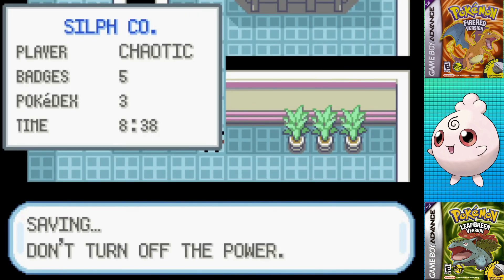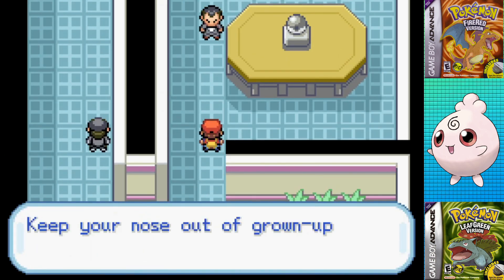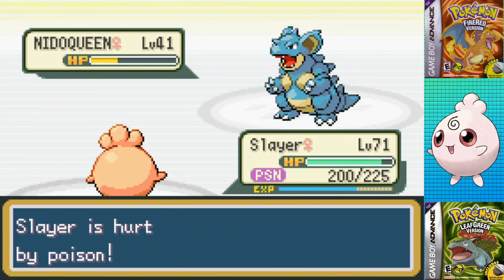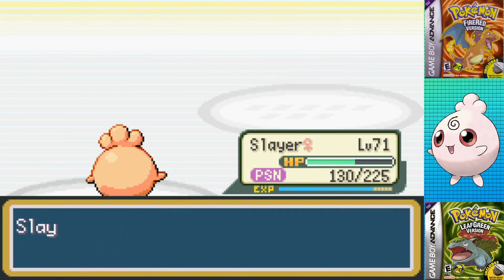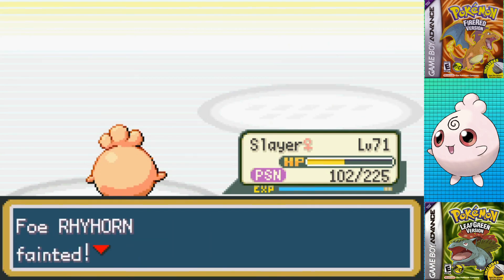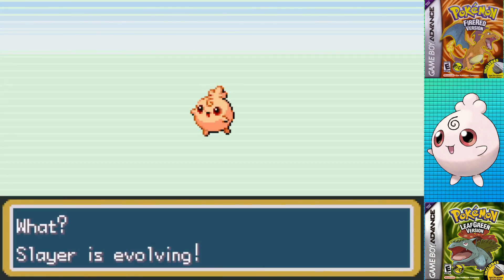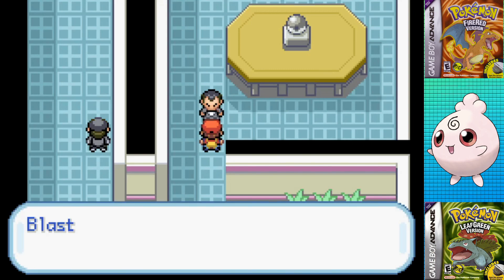Straight after is Giovanni, and he's not a problem since Psychic and Water Pulse practically covers his whole team — Psychic is a one-shot on Nidorino and a two-shot on Nidoqueen, Return's a two-shot on Kangaskhan, and Rhyhorn's a one-shot with Water Pulse winning me the fight, even though I was poisoned. He still manages to make terrible decisions on attacks, as Giovanni does a lot. Seriously, for a crime boss, you'd think he would have better AI.